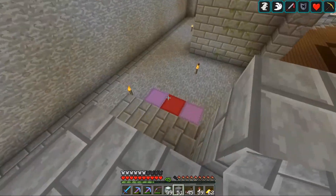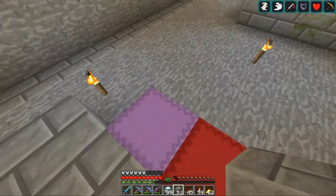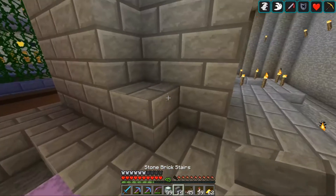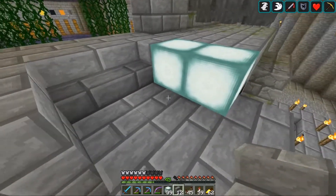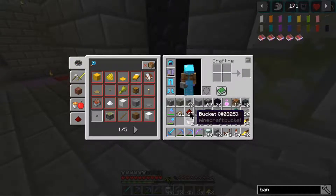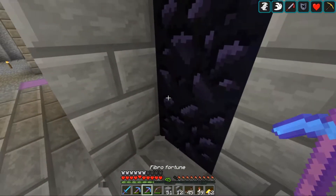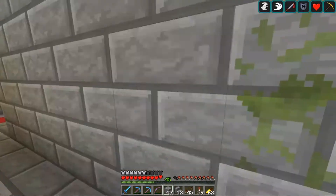On top of here we need some stairs. Did I bring some stairs with me? No I didn't. Let's see if we've got some stairs in here. There we go, we have stairs. Let's get some stairs down here — they can go this way like so, and that blocks that off. We don't really need to do any of the rest of it down here, but we're going to do some of it. Just to make it look straight at the back there we go.